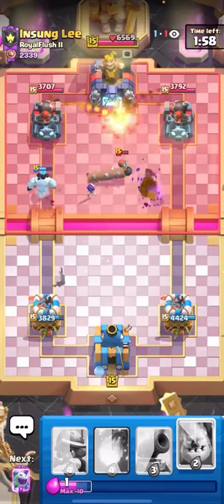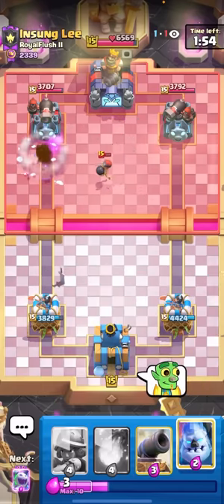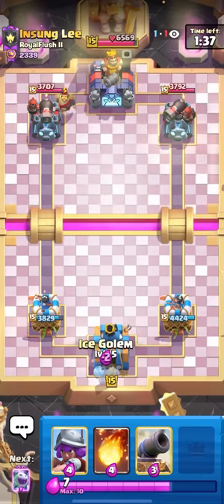I'm going to pre-log in case he has bomber. Oh, I didn't get it down fast enough - if I actually got that down quick enough I think I could have maybe won the game right there. I don't think he would have been able to defend the evo skeletons on both lanes without having a tornado in cycle. He does have the evo bomber which is perfect - I could try to get a nice king tower activation, but if they play the evo bomber properly it's really really difficult.